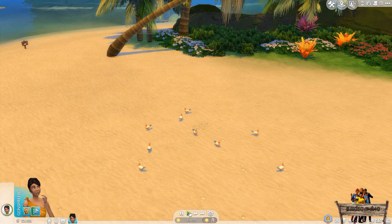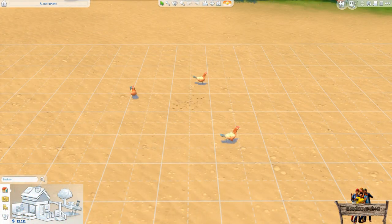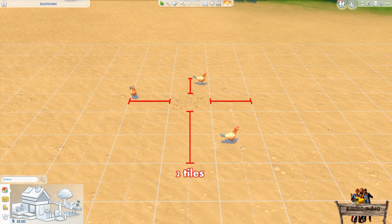If you don't want your chickens to walk straight through other objects like fences, rocks, or bushes, you need to have an empty space of two tiles in front of the object and one tile on the other sides. Use the breadcrumbs floor decal to make things easier, and you can always use the recolor tool to switch to the invisible object if you want to.